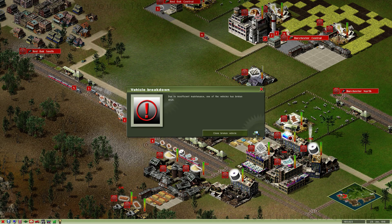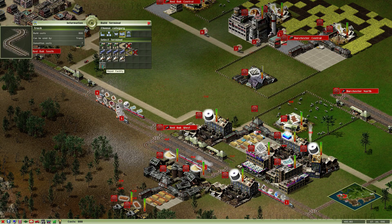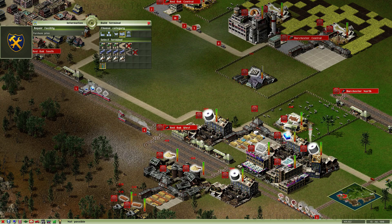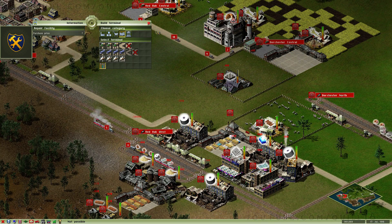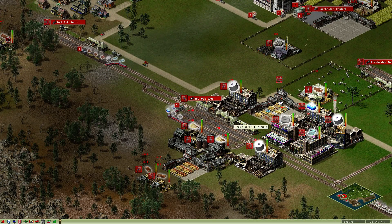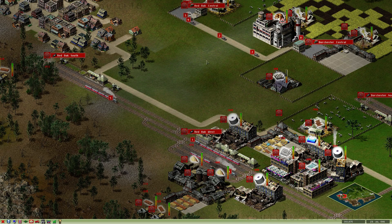Vehicle breakdown — oh no! Insufficient maintenance. So you can build a repair facility and add it to a station. Any train that passes through here will get repaired, or it'll stop for maintenance if it needs it. I don't remember that feature — maybe it was added in the expansion. That's good.